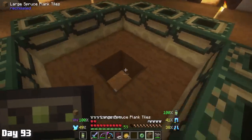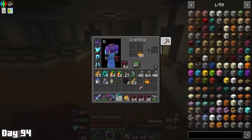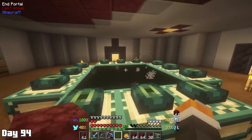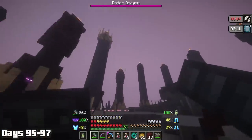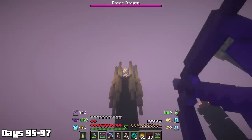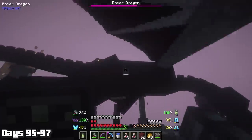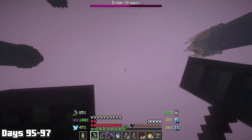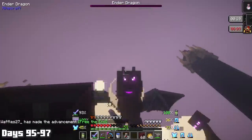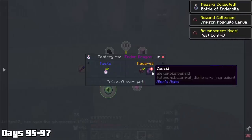Day 94, it was back to farming endermen with the goal of 10 more enderpearls so we could craft the eyes of ender. Once I had enough, I crafted the eyes and put them into the frames, completing the portal. Day 95, I hopped in and now it was time to fight the ender dragon. I always loved the better end mod because the crystal towers are always so much cooler than vanilla. Step one was to snipe the crystals, and thanks to my sniping abilities I almost never missed. Once those were out, the fight was pretty much standard until my hammer from the far lands literally banished the dragon to the shadow realm. Since I could still hear the dragon, I had hopes and eventually saw the big lady come back down, which of course led to her demise. Defeating the dragon did give us another heart canister which was greatly appreciated. This also completed a quest which gave me the materials to summon the void worm boss.